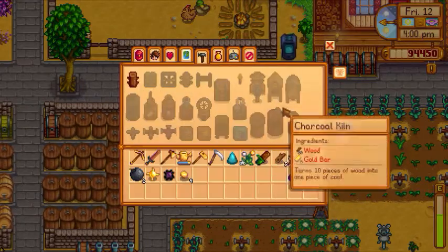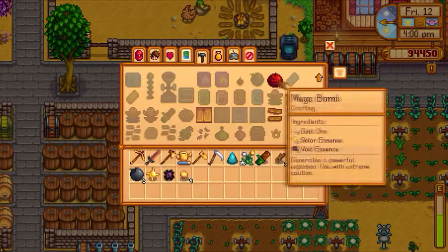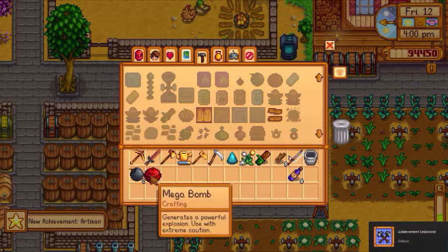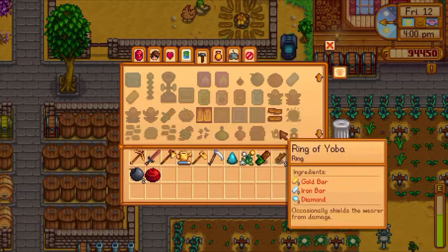These are pretty easy items to get once you get past level 90 in the mines, so save up all your void and solar essences and make a whole bunch of these. It has a really high radius, so when you go down to the skull mines, you can really mine like a pro.